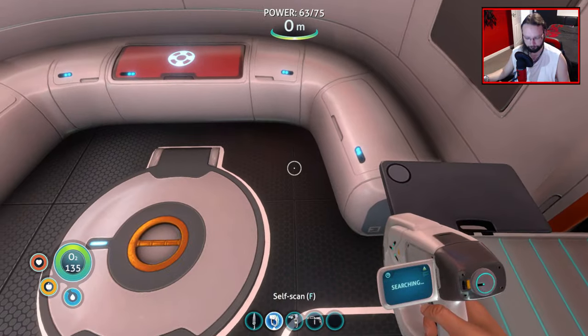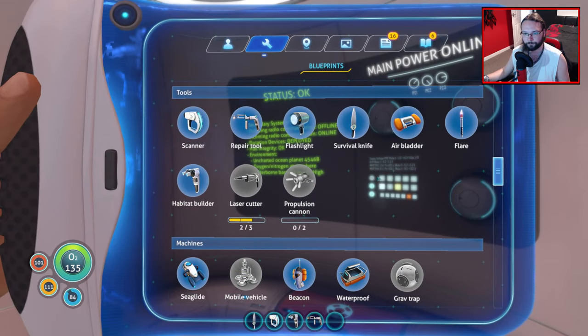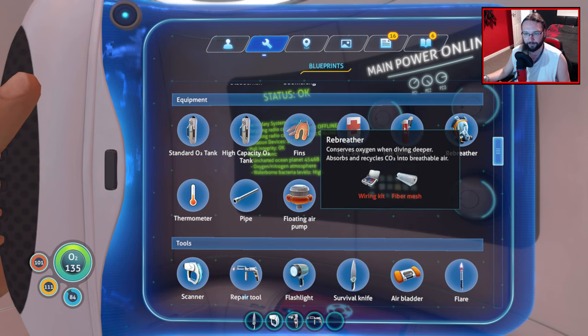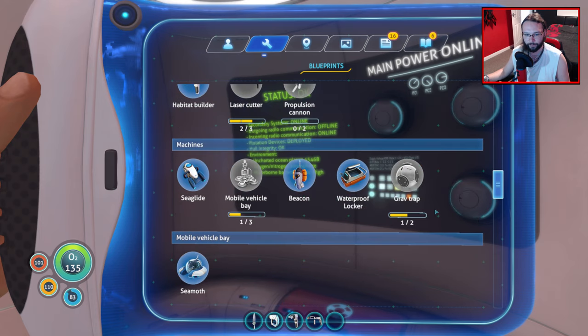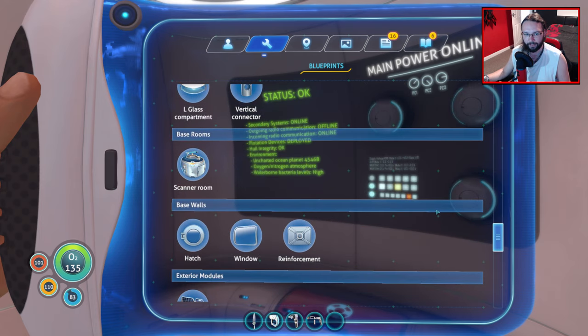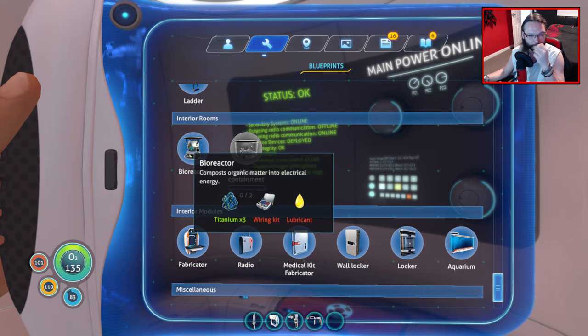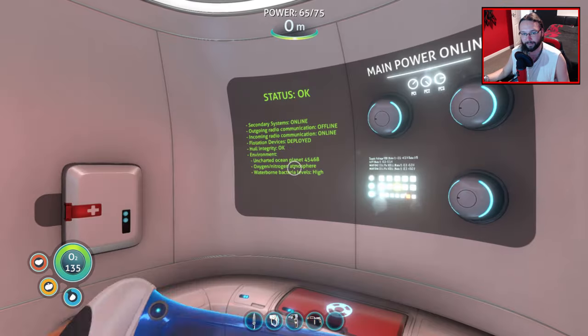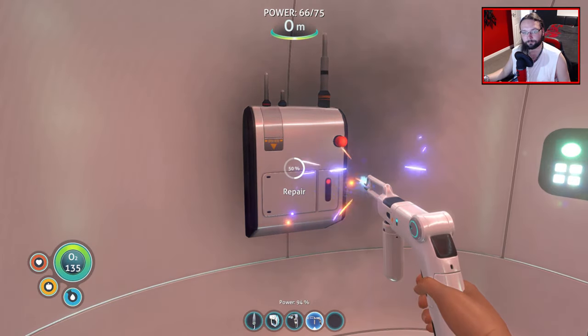Let's finish off by doing this. That only takes a normal wiring kit and lubricant - that's okay. Composts organic matter into electrical energy, so we're going to want some planters as well. Not that we can make them yet, but we will be able to make them shortly. Oh, we never repaired this - we might as well get it repaired right at the end of the episode.